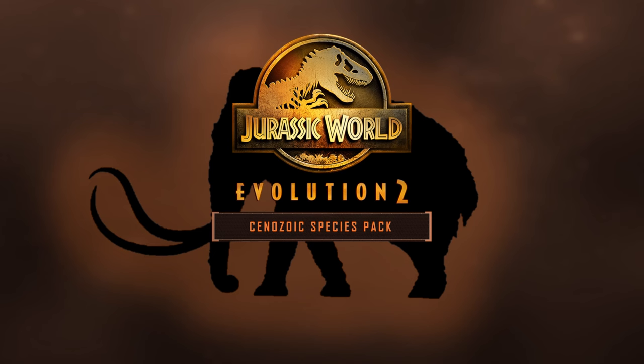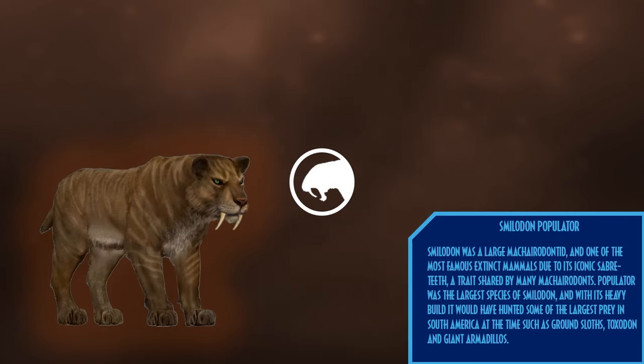Moving on to the Cenozoic Species Pack, we have the Smilodon. Smilodon was a large machairodontin, and one of the most famous extinct animals due to its iconic sabre teeth, a trait shared by many others of its kind. Smilodon populator was the largest species of Smilodon from South America, and with its heavy build it would have hunted some of the largest prey of its time, including species such as ground sloths, Toxodon, and giant armadillos.